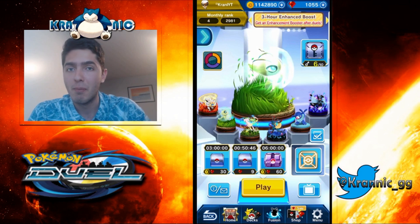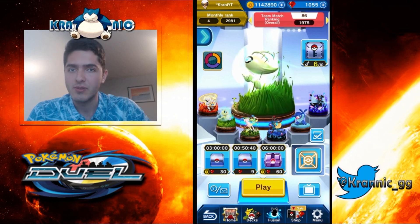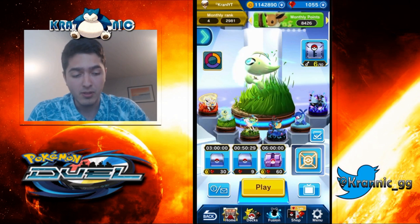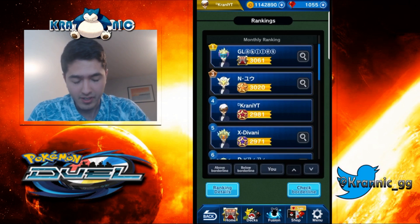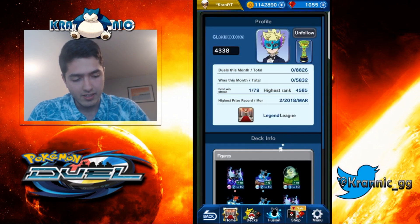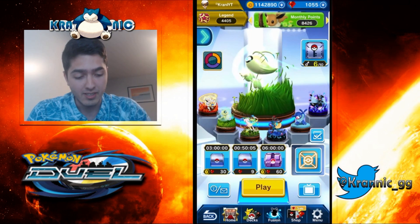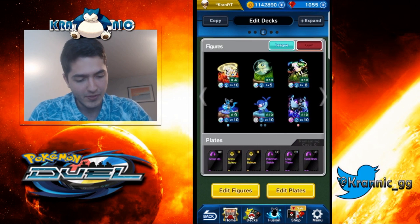Welcome back to another video. Today I wanted to show you how Celebi with the grass sphere is such an OP figure. I feel it's the meta right now along with Vibrava - those are the most meta mounts in my opinion, and Downwings of course. In the top 10 we can see a lot of Celebis, most of them running the grass sphere. It's such an amazing figure if you're gonna sacrifice one slot for it.